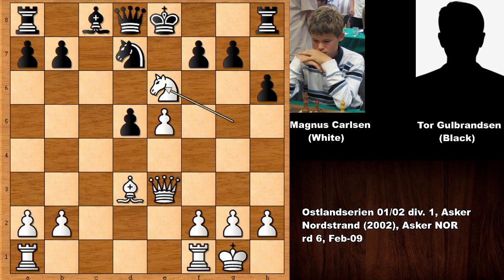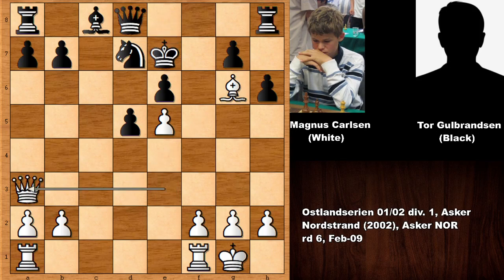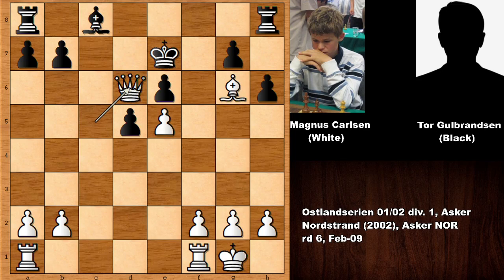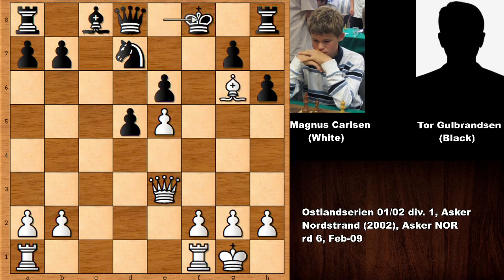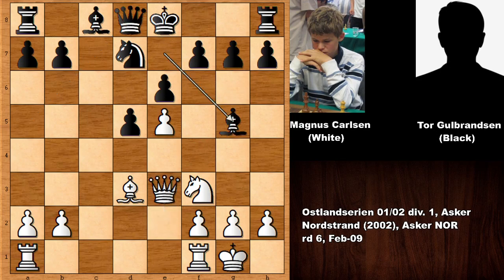That winning move is knight takes on e6, double exclamation point! Did you see this move? If capturing the knight, then the light squares are looking extremely weak - bishop to g6, king to e7 and then check, only defense, and black is getting checkmated. So after knight takes on e6, capturing and checking - if king to f8, then check, knight to f6 and the knight is pinned. White is getting back the compensation with an attack, so this is looking very dangerous for black.